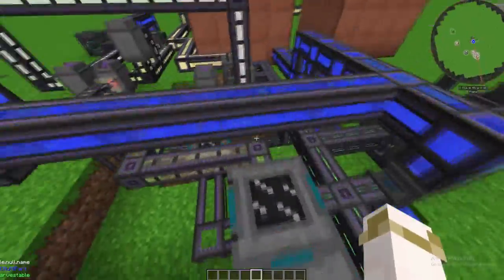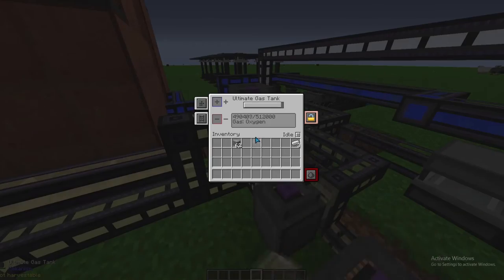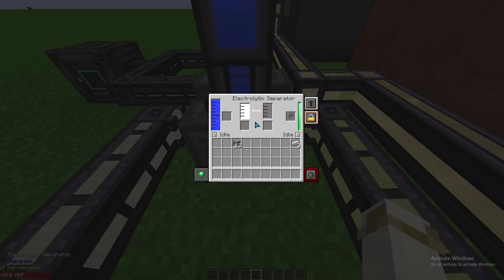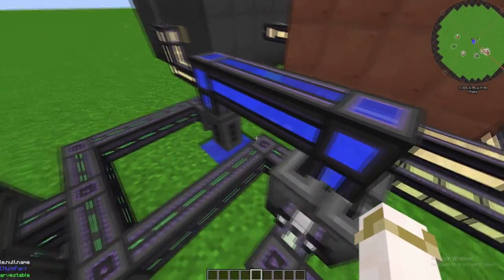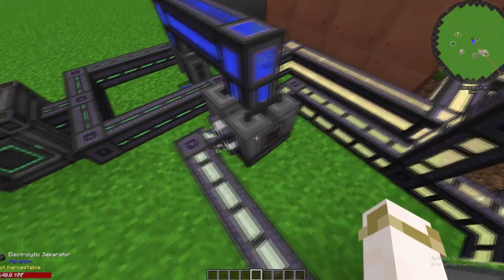To get oxygen, we follow this pipe to my buffer of oxygen here. Over to the electrolytic separator — you put water into the electrolytic separator using one of the pumps or by putting buckets in manually, and it'll produce hydrogen and oxygen.